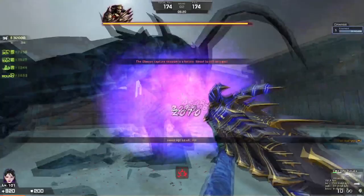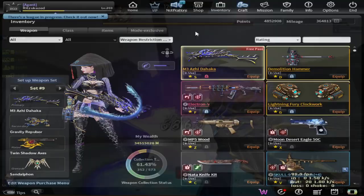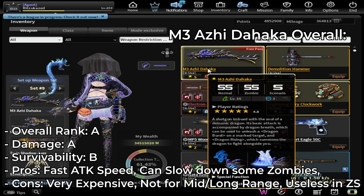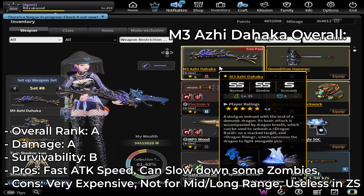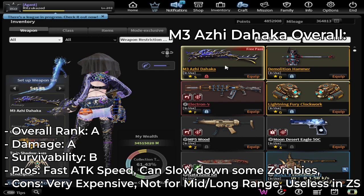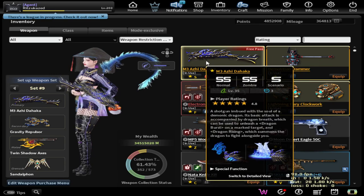Now let's move on to the summary. M3 Azidahaka is only useful in zombie mode thanks to its weapon skills, which make it pretty satisfying to use. But remember, this weapon is most effective at short range. Survivability is not really strong, so you'll need secondary weapons to help. Avoid this weapon on Zombie Scanner Mode since it's completely useless there. I'm going to rate this weapon 7 out of 10.